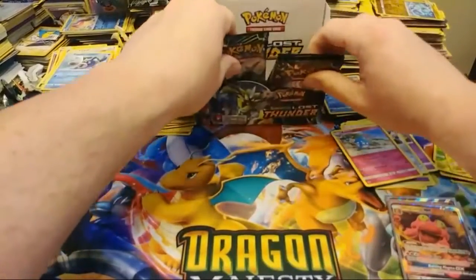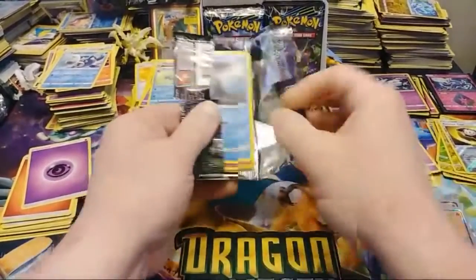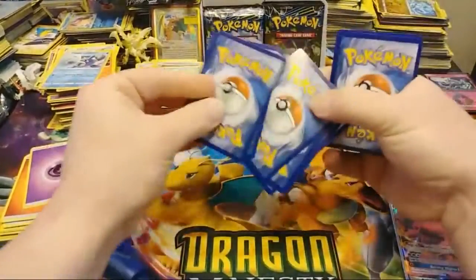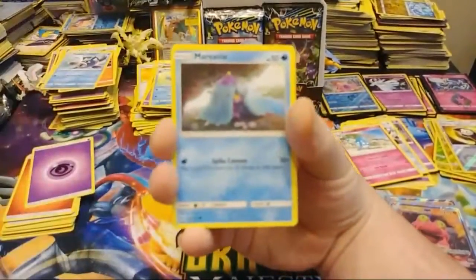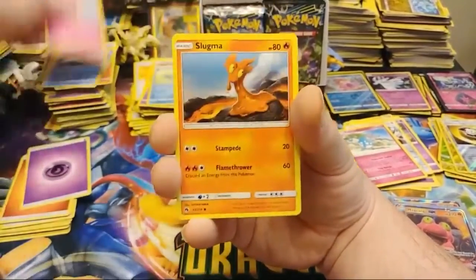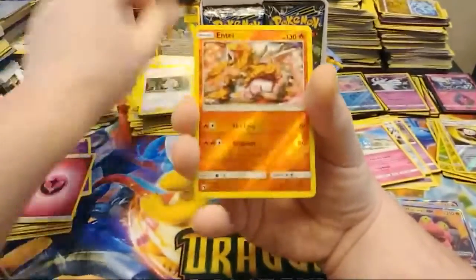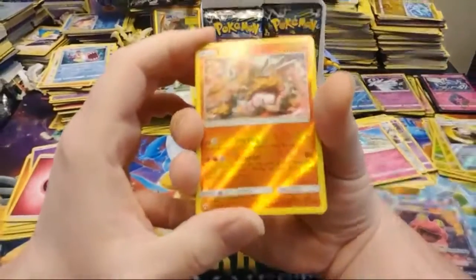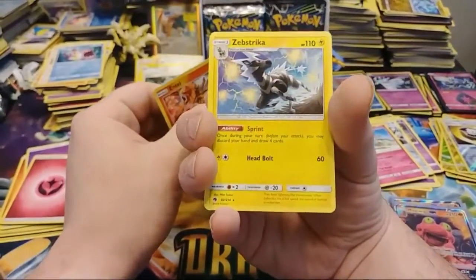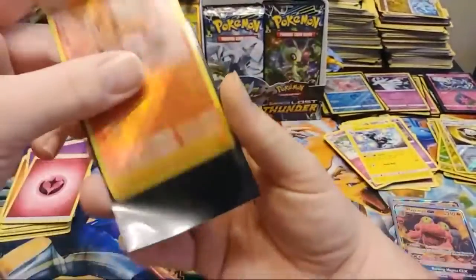Seven packs left. What do you think we're going to get, Lola? You think we're going to get a secret rare? Marill, Snubbull, Slugma, Pick-a-Pick, Bruxish, Favi, Whitney, Flaffy, Kahili. A Reverse Rare Entei — that is just beautiful, in my opinion. Wow, that is nice — I love that artwork. And a Zebstrika Regular Rare. Very nice looking Entei — I love that card.